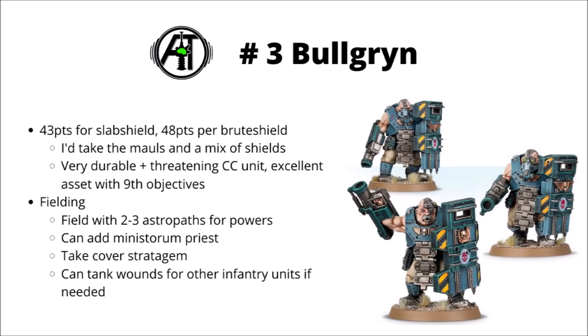From there, I'd accompany them with several Astropaths — at least 2 for Night Shroud and Psychic Barrier to make them just even more obnoxious to remove, and maybe one hanging around as well to do some Psychic Maelstrom casting, or a little bit of nice mortal wound output. For big units, you could think about adding a Ministorum Priest into the mix for some more attacks, though unless the unit's maxed out, I'd tend to prefer just to have more Bullgryns.